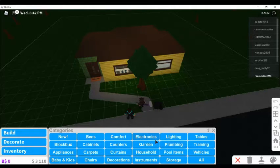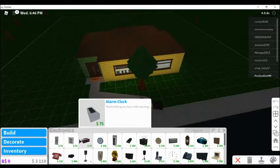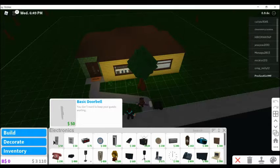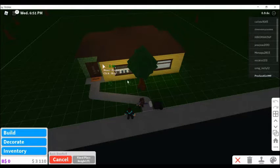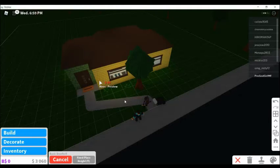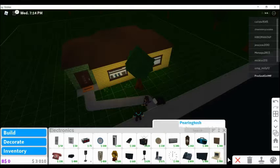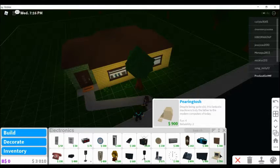Baby and kids, comfort, electronics — yes, we're gonna be using the electronics. The cheapest one in here is the basic Dobel, so I think we're gonna buy that and put it over here. The Dobel is right over there — this is very weird, I think I'm gonna move it. Not enough space — oh my gosh, wait, what about here?